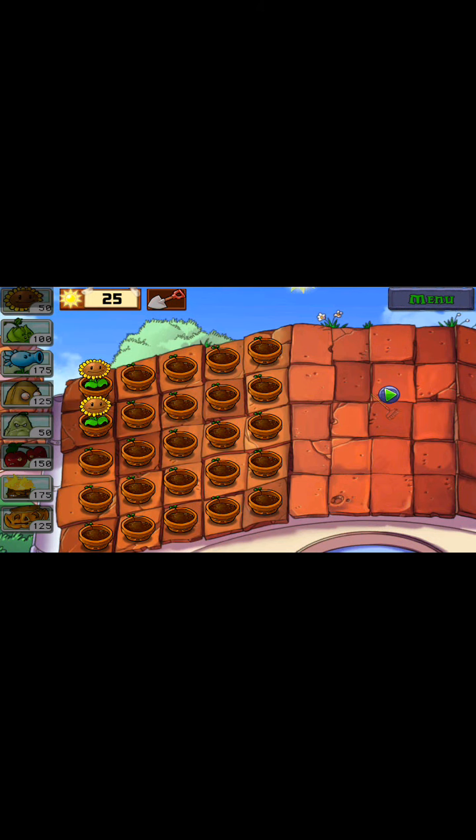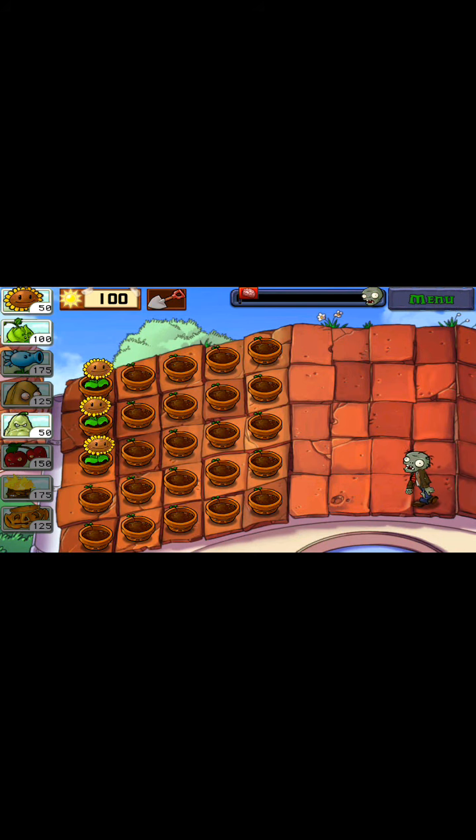Obviously we're going to just do the same thing as usual - two rows of Sunflowers. What's the first zombie? Oh, it's just a normal one. Let me get a few more Suns. We'll place that there. Wow, they're slow, aren't they? They're actually really goddamn slow.